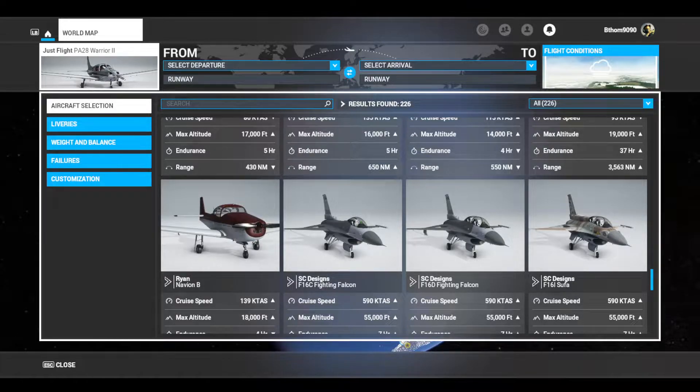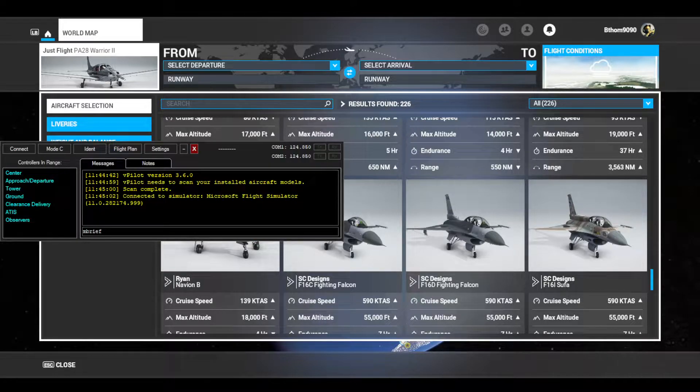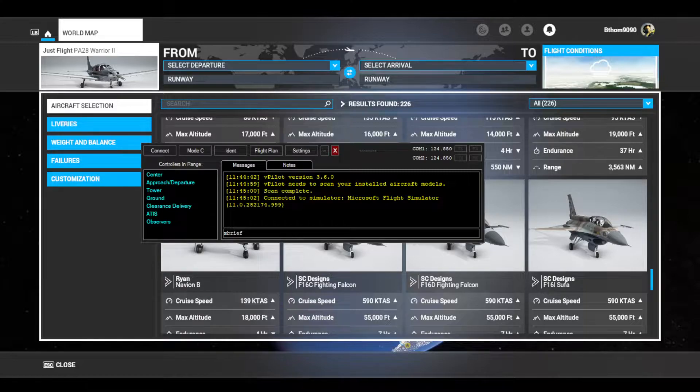I won't enable it because that's a lot of pain, but here it is. You can see the frequencies on the left, and if I hit connect up in the top left it will connect me since I'm in the sim. Before you do that, you have to file a flight plan — VFR or IFR — depending on your departure airport, destination airport, time, estimated time en route, fuel available, cruise speed, and cruise altitude. You can then hit file flight plan.